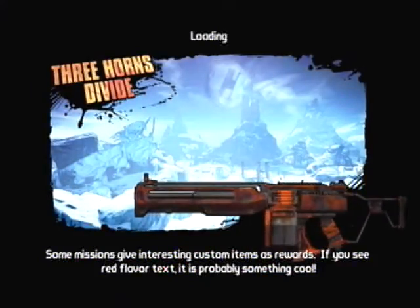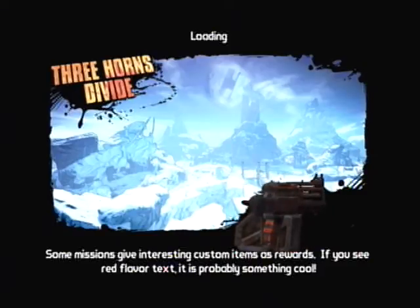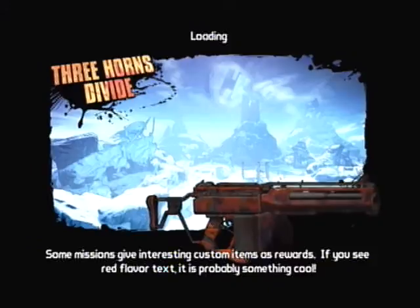What's going on ladies and gentlemen, Puma in the Brush here, and I have a Borderlands 2 video for you here to prove that Savagely now does drop the Unkempt Herald Legendary Pistol.